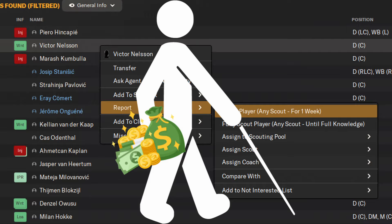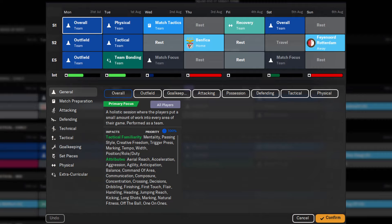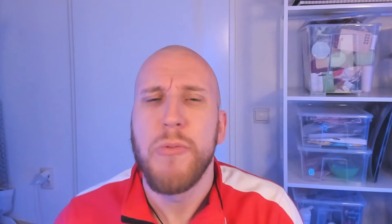That leaves our last two steps, which are optional depending on whether you've delegated them. For step number eleven, we're going to look at our training setup. Setting up training sessions is complex enough to require its own video, so for now you're fine to leave it to your backroom staff — let me know if you want to see that video. The one thing I'd highly recommend you manage yourself is individual training. Specifically, you want to tell players to train in the role they'll be playing in your tactic, which can give them a massive boost in their development.